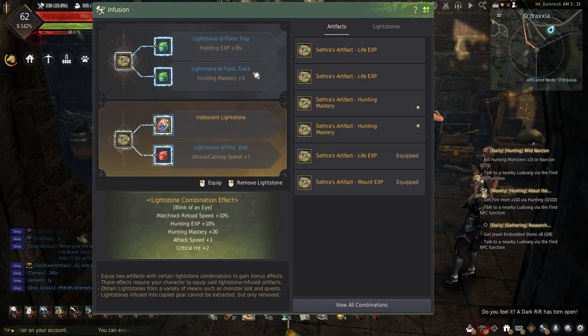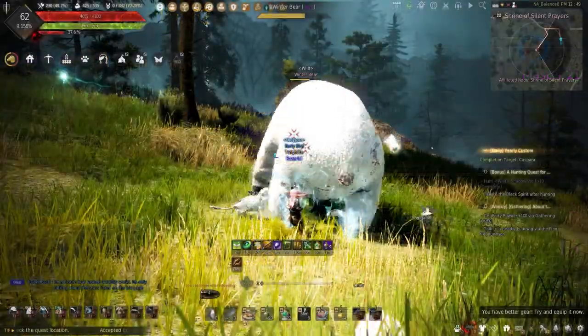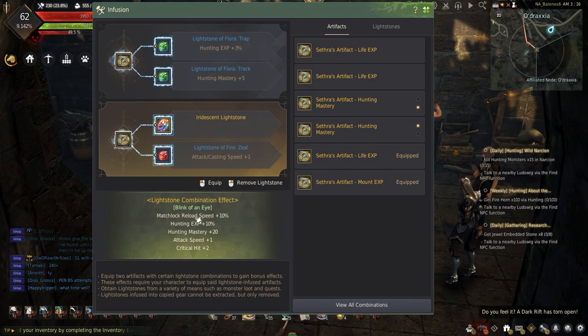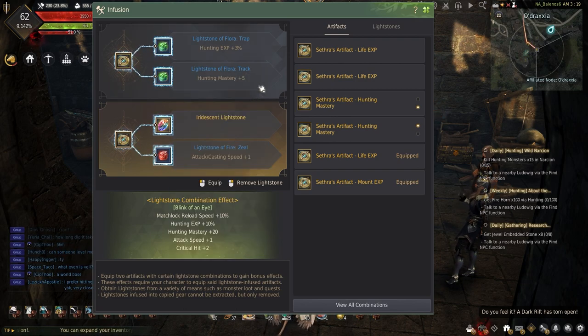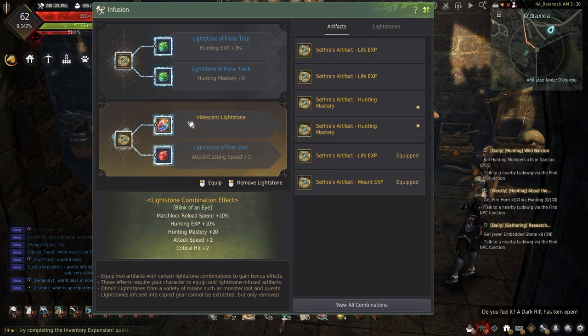The last combination on the list is the Blink of an Eye combination. I like this combination with the fourth shot after hitting guru. This combination lets you reload faster, allowing for more shots to be made for those bigger animals like the winter bear or when fighting the faster shadow lions. This combination has plus 10% matchlock reload speed, plus 10% hunting experience, plus 20 to hunting mastery, plus 1 attack speed, and plus 2 critical hit. This is perfect with two hunting mastery artifacts, or the lesser life mastery artifacts. To make this requires one trap floor lightstone, one track floor lightstone, one zeal fire lightstone, and lastly the iridescent lightstone.